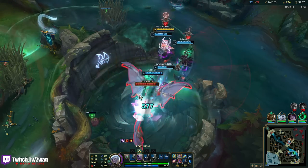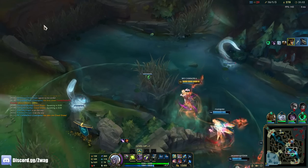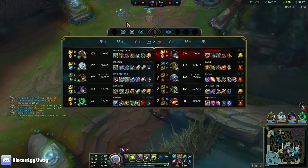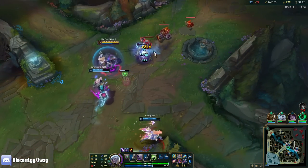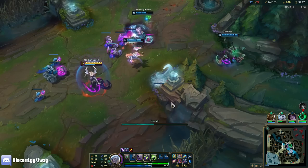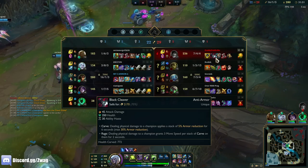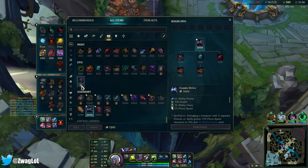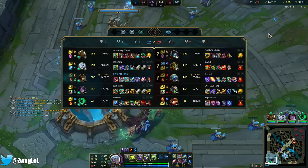They can't contest this. I don't need to farm anymore — I'm full build. We still have Baron but it's about to run out. We don't need to fight right now because if we lose the fight we're gonna lose an inhib, and if we win the fight we're gonna get nothing. We'll just reset and wait for Baron and dragon to be up again.